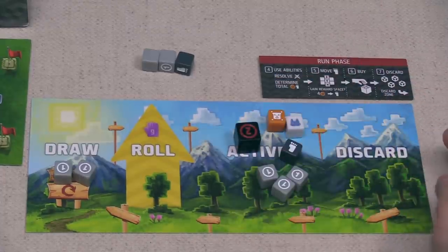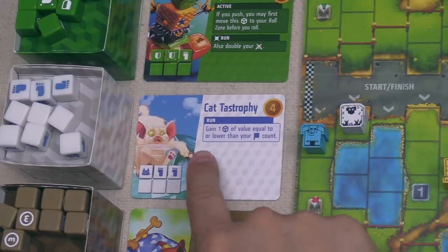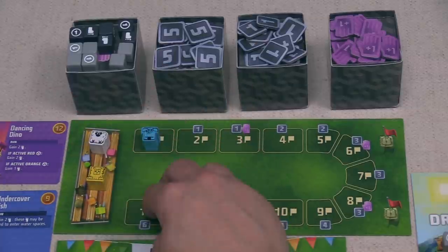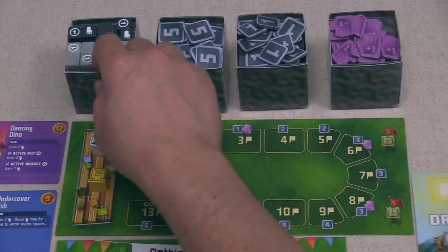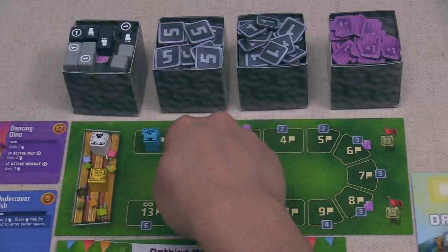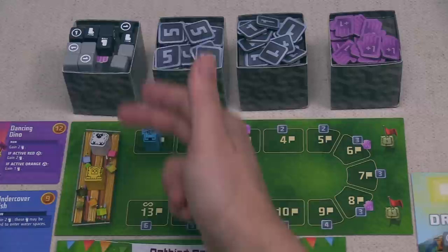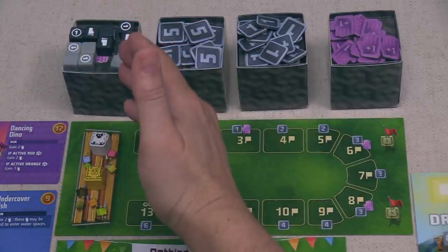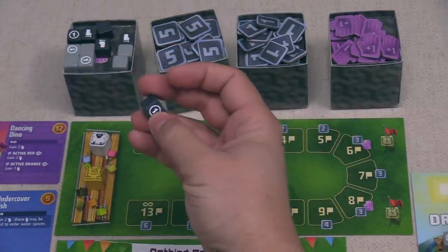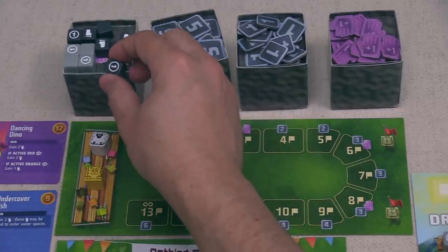It's time for the run phase with Yellow going first. They have two abilities showing. The first is the Cat-tastrophe — they can gain one die of value equal to or lower than their current fan amount. Yellow currently has zero fans, so they can take a die of up to zero cost. There are zero-cost dice — the same starting dice we began with. The light gray and dark gray starting dice all have a cost of zero. Yellow can't purchase these in the buy phase, but can acquire them through abilities.